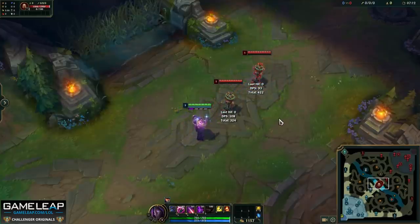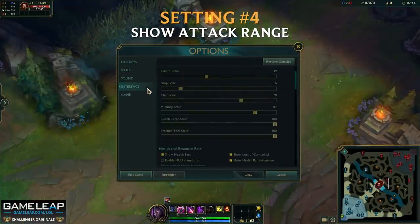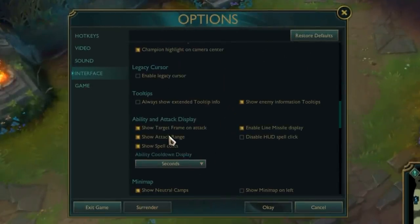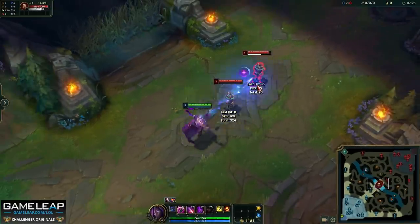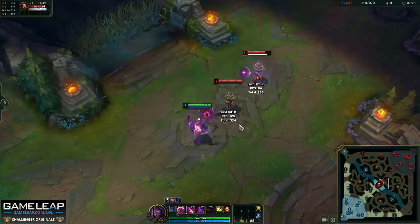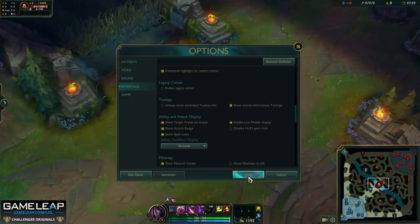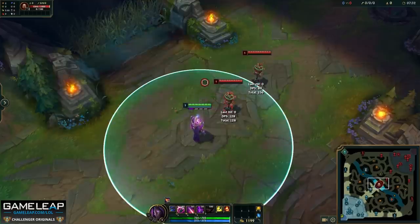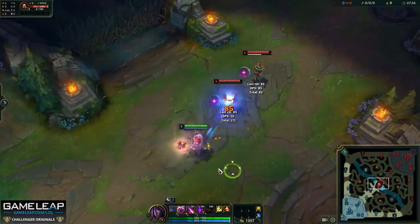Staying on the auto attack topic, setting number 4 is show attack range. If you're playing a range champion in particular, knowing the attack range is vital to mastering that champion because your range is an inherent advantage. If you don't know what you can auto attack around you, you really should just be playing a melee champion. By clicking on 'show attack range' in your interface settings, you get accustomed to that champion's range, and over time you're just going to get so used to it so you can play your champion as optimally as possible.